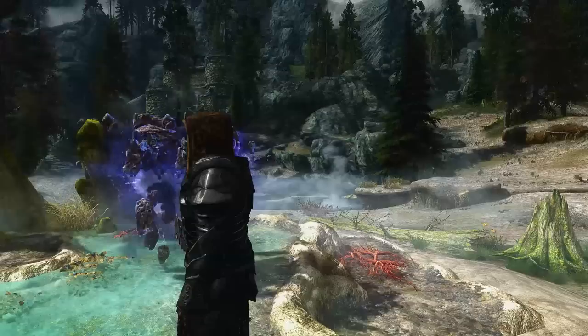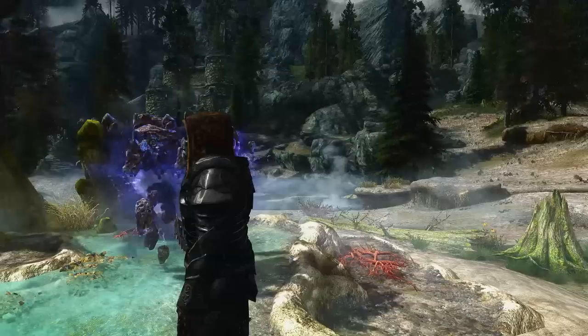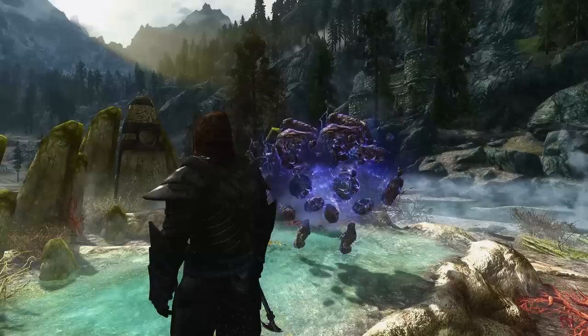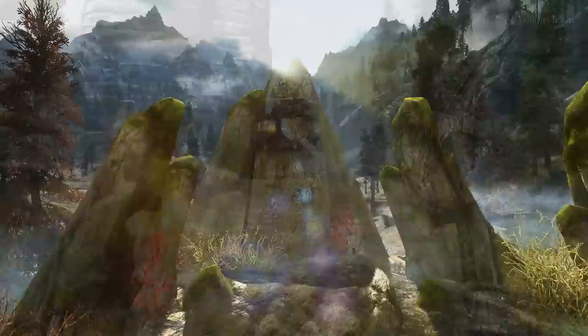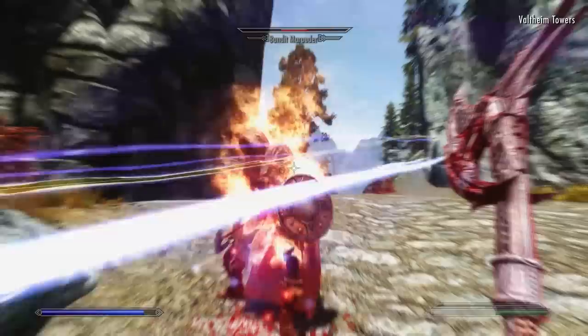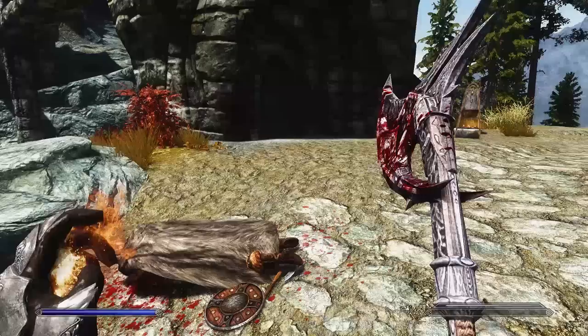A battle mage is traditionally a little more of a mage than a warrior, although many aim to be a perfect balance of the two, with some even favouring combat over the arcane arts. We've made the playstyle an even mix between magic and melee, although perk investment is heavier on the magic side. The battle mage wears opponents down using magicka and will often finish them off with melee, making them perfect for players who don't like long drawn-out fights, quickly dispatching targets using destruction, melee, and alchemy.